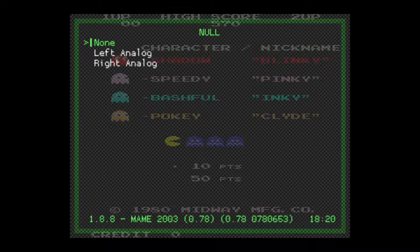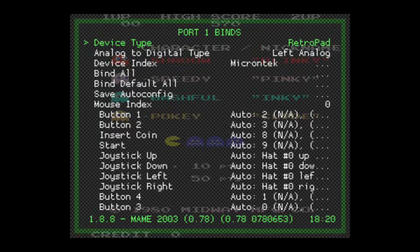You can see that None is currently selected, but we want to change this to either the left or right analog. You want to figure out which analog stick on your controller you want to use to navigate. Typically it's going to be the left one, but again, this is just personal preference. I'm going to select the left option. Once you select that, it'll bump you back out to the Port 1 Binds page, and you'll see that the second option now says Left Analog instead of None. That means you're now going to be able to navigate in your games with your D-pad as well as your left analog stick.